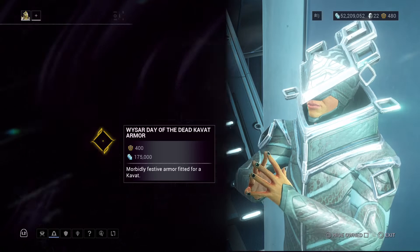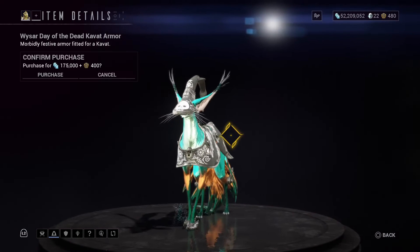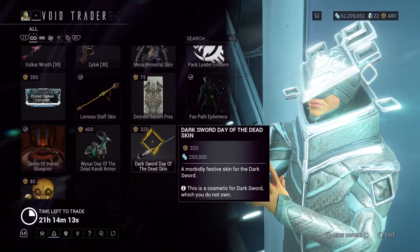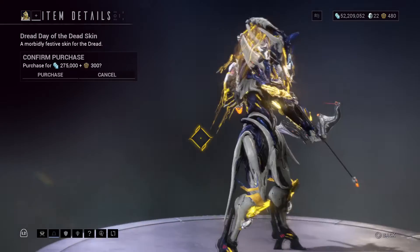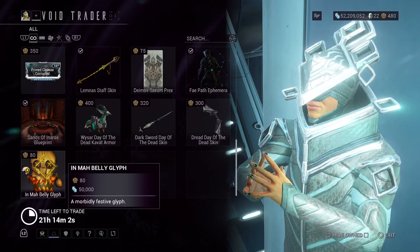You have the Day of the Dead Skin Kavat Armor for the Cat. You have the Dark Sword Day of the Dead Skin. You have the Dread Bow Day of the Dead Skin. And you have this Glyph.